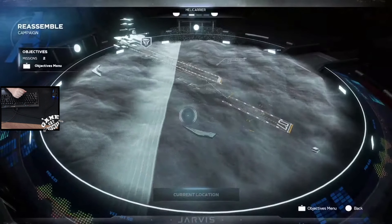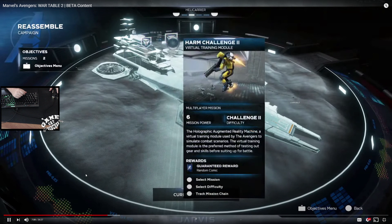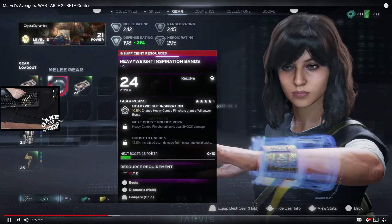From there you unlock three HARM challenge rooms to test your teamwork. HARM challenge number two is a virtual training module and you get a random cosmic reward. So obviously doing the HARM challenges you're going to get gear and items to upgrade your characters — there are rewards for everything. Bring your best hero builds to see if you have what it takes.